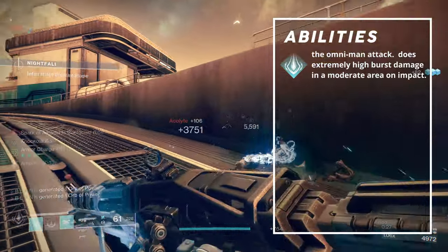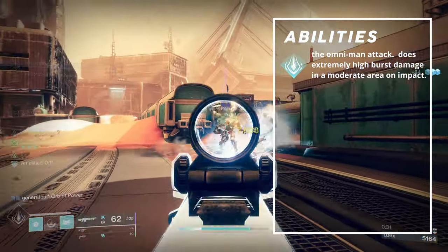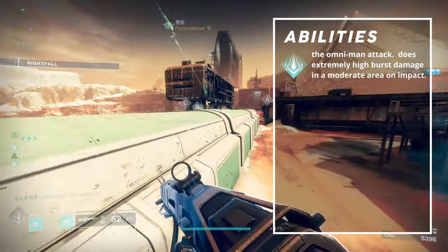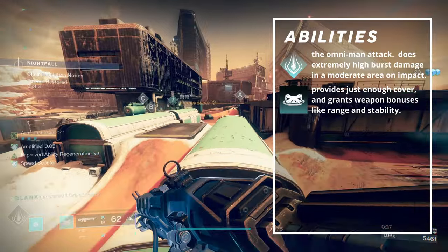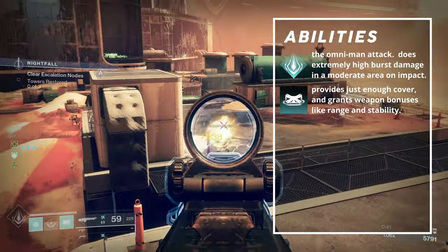Thundercrash is the only super we can use because we have Cuirass of the Fallen Star equipped. With this build, we will have it up about every 2-3 minutes, and it'll provide us with an overshield. I chose to run Rally Barricade for the lower cooldown and the weapon bonuses. I think having cover in this build is crucial, but Towering Barricade takes way too long to recover after use.